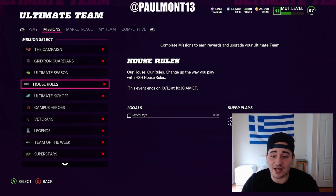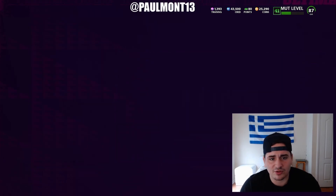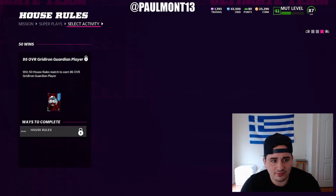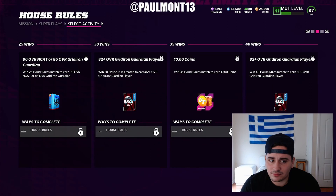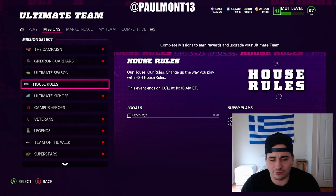We got house rules — get a free 90 overall. Let's actually see the rewards in here. It's a 90 NCAT or an 86 overall Gridiron Guardian. And then a bunch of other rewards as usual — nothing too crazy. Just some coins, some XP, some trophies.